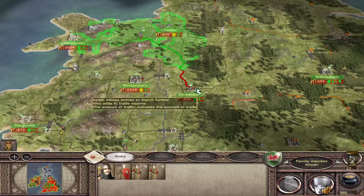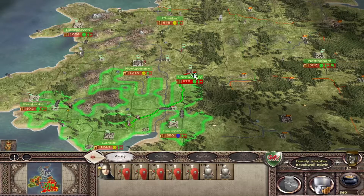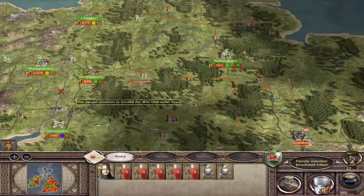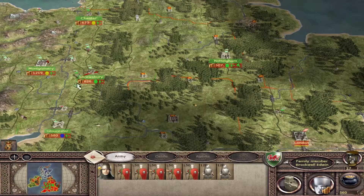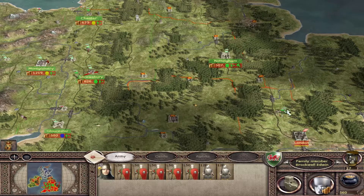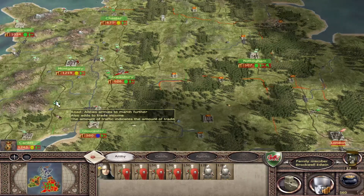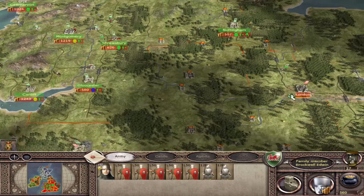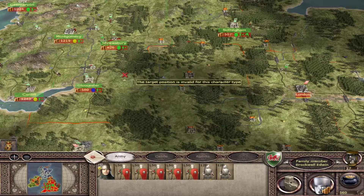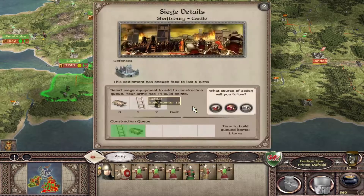I do have another army coming up here - I've got Rodri and another army who are joining up, because I'm planning to use these to reinforce Kerelin's army. I think that's a better idea - bring them so they can march towards London. I can swap out the units so the ones that are badly damaged in his army can come back and get replenished with my facilities before marching out once more. I'll keep the bowmen because they haven't taken too many casualties, but the infantry really need a rest.